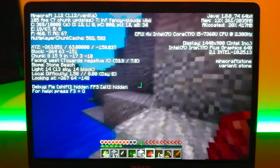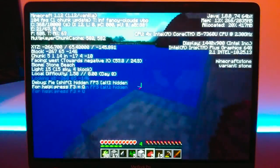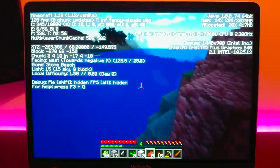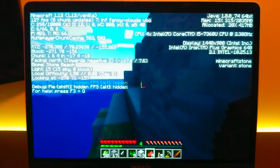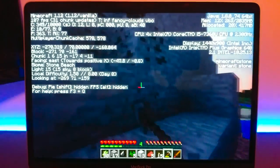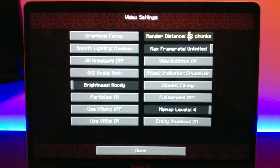Finally, we're going to look at Minecraft, the benchmark staple. Playing on default settings, which is a 12 chunk render distance, my frame rate was mostly hanging around 100 to 120 FPS. I was in one area so the chunks didn't have to be loaded, but the FPS went as low as 80 and as high as 150.